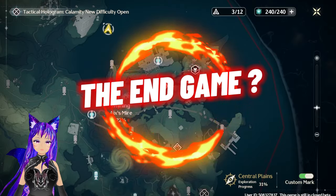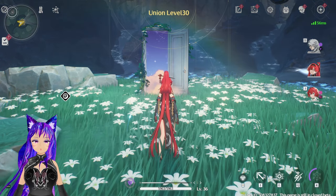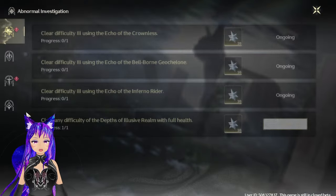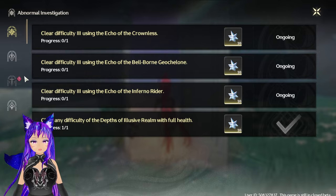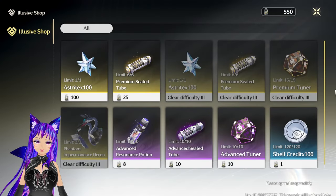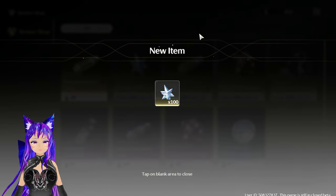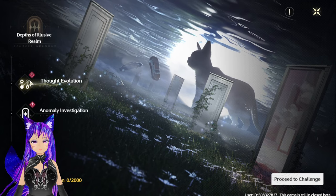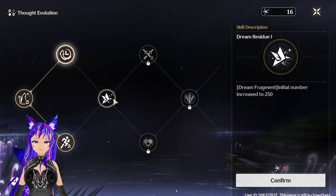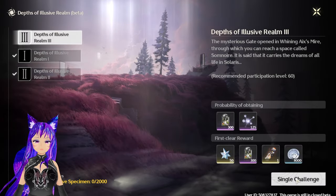There is the Deep of Elusive Realm, which is basically Wuthering Waves' version of the Simulated Universe from Honkai Star Rail. If you go in, you get small rewards. There is also a shop where you can buy asterite — I think it resets monthly. And there is a skill tree to upgrade your combat ability to help you beat it.